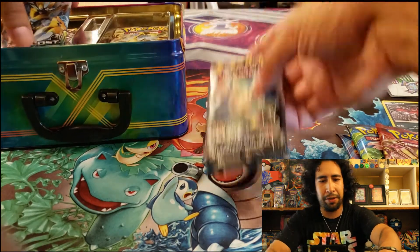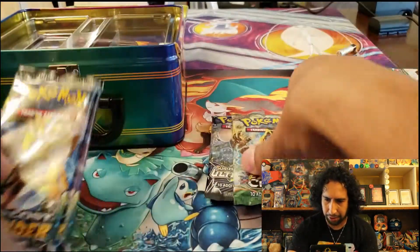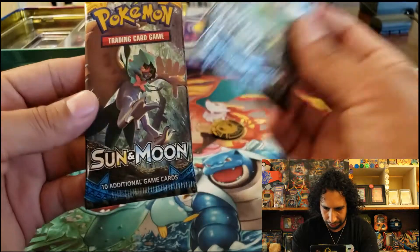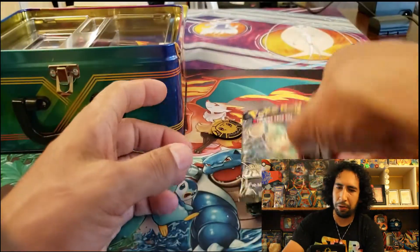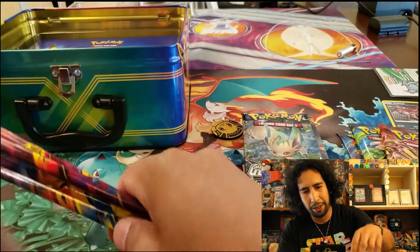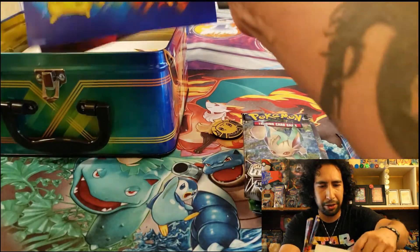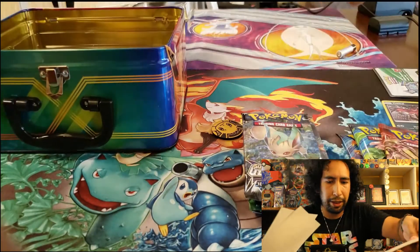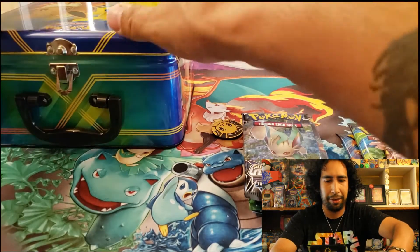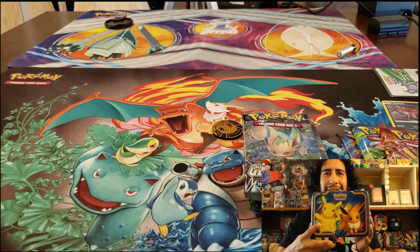There are some new packs in here I've never opened before. Looks like we got two Lost Thunders, an XY Fates Collide, a Sun and Moon Ultra Prism — I don't think I've ever opened an Ultra Prism — and a base set Sun and Moon. The lunch box also came with stickers and a notepad. Surprisingly, all the reviews mentioned dented boxes but there's not a single dent on this one — nice job, Amazon.